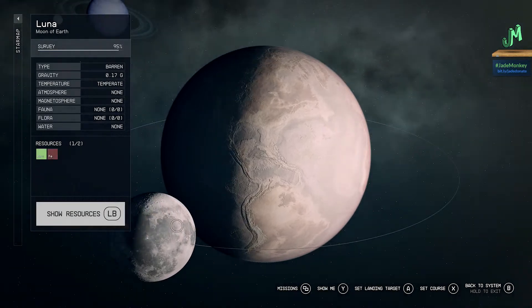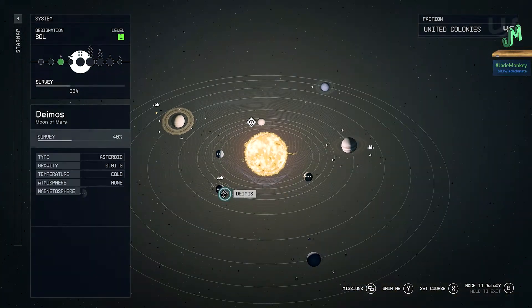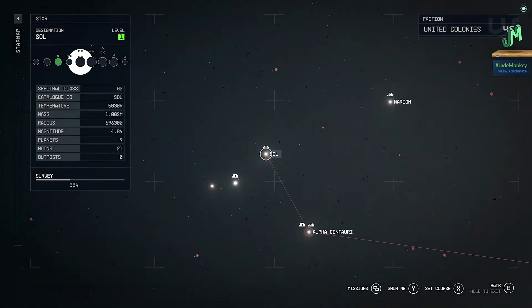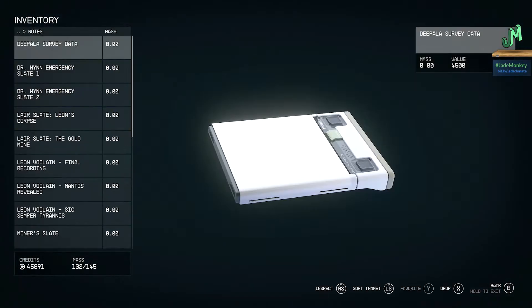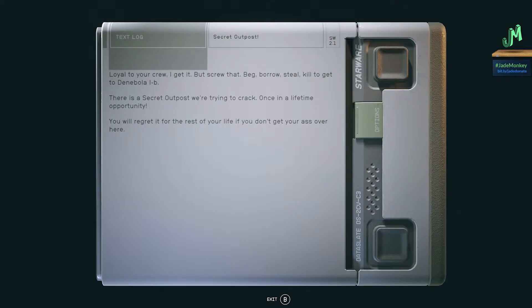When you're doing this mission, there's a station called Star Station. You want to make sure you're looting all the bodies to find a note. To get on Star Station, just jump to that location, find the station, target it, get close enough, and dock with it. Loot everything and specifically look for notes, because this will only pop up when you're in Old Neighborhood. Once you have the note, go to Notes and read it — the location will show up called Secret Outpost. It's in alphabetical order, and it says to go to Denobra IB.